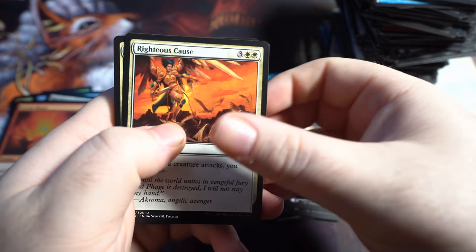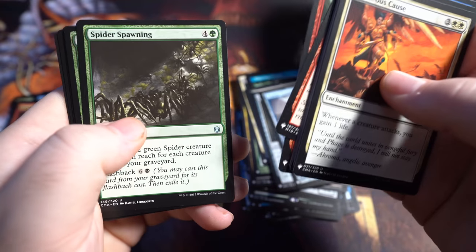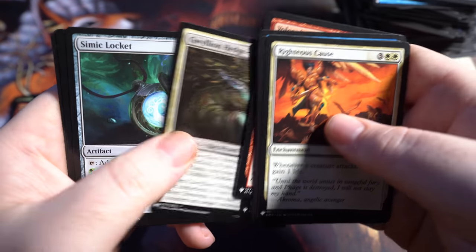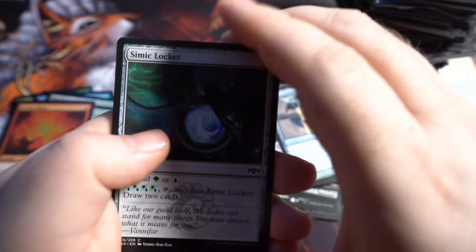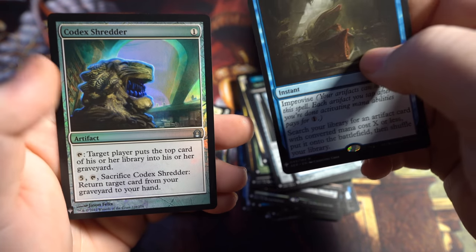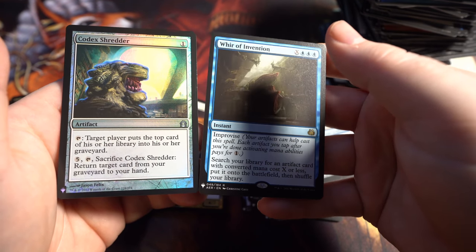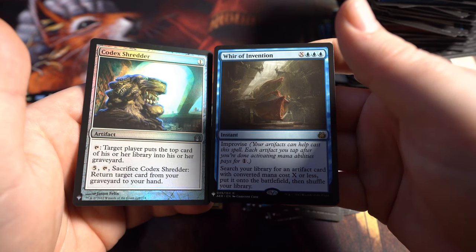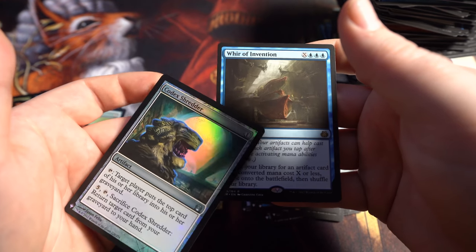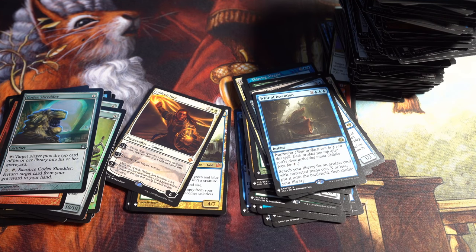I'm trying to pump some good energy into this pack — let's get eleven Mythics. What are we going to get for our last pack? The value of the entire box will be going up on the screen right now for those that are curious. Last few cards — Bloodgates, War of Invention, and Codex Shredder. Well, it wasn't a terrible box, but it definitely wasn't near our best. We did get Bloom Tender, Lotus Petal, Rhystic Studies, and some of the really good non-Mythics. I do hope you all enjoyed the video — we'll see you in the next one. Thank you.